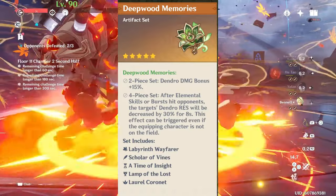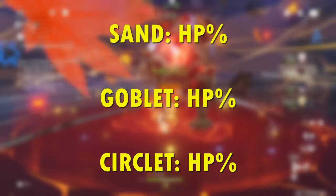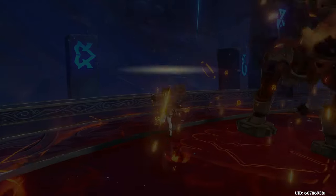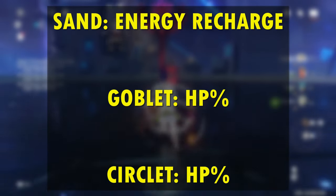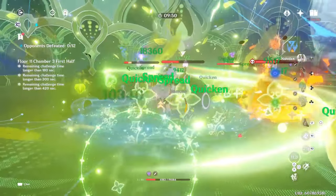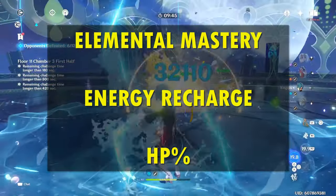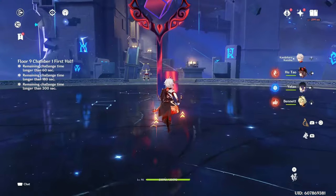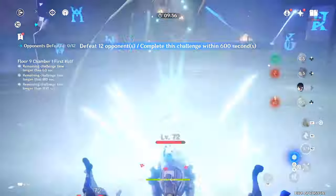Now that we know about his artifact sets, what about the artifact stats? Sand, Goblet, and Circlet can all be HP percentage, unless you use Thrilling Tales as his weapon — in that case you will need more energy recharge, so having the Sand with energy recharge while Goblet and Circlet remain HP percentage is a good idea. For substats, looking for Elemental Mastery, energy recharge, and HP percentage is good, since having attack, crit rate, and crit damage is pointless for him. Having high energy recharge of around 180% is recommended.